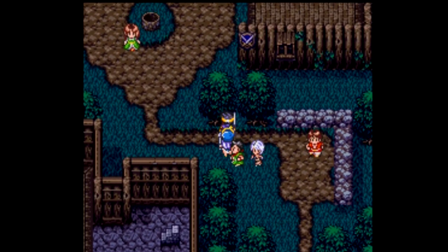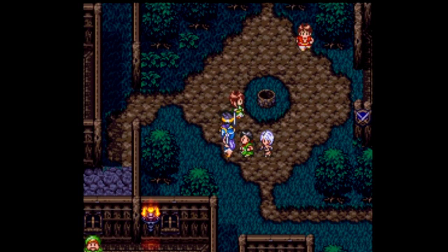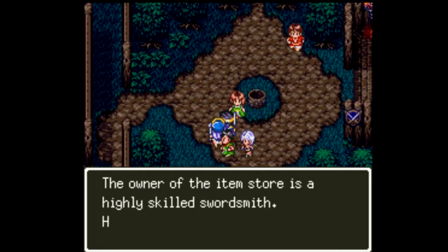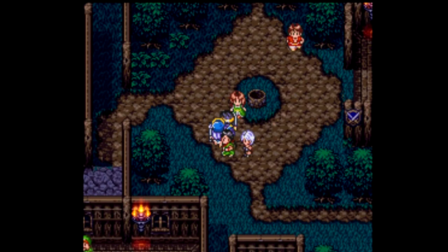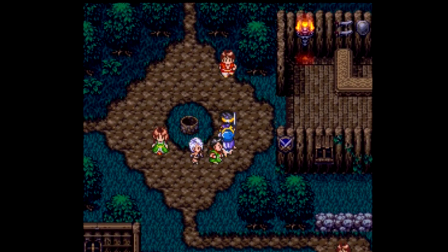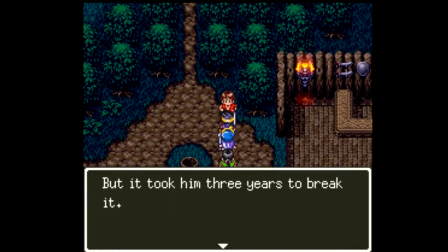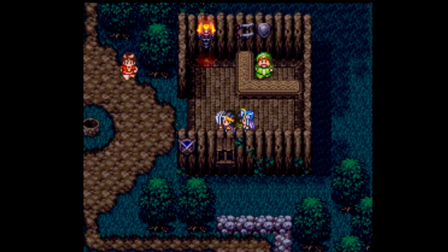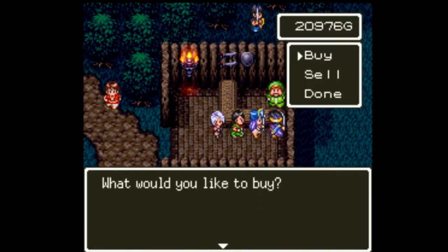We finally made it to the village of Cole. It's been some time since we were told to come here, but we went damn near everywhere else first. The owner of the item store is a highly skilled swordsmith - he often buys useless items so he can restore and resell them. That is incredibly important. An NPC says: the king sword was shattered into pieces by Zoma, but it took him three years to break it - it must have been one incredibly strong sword, and one incredibly determined Zoma.